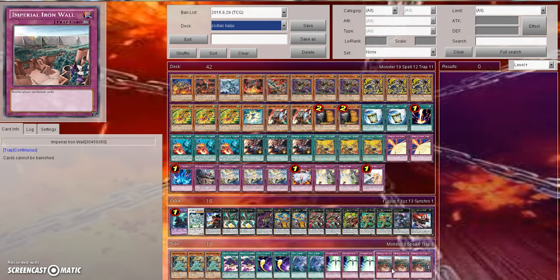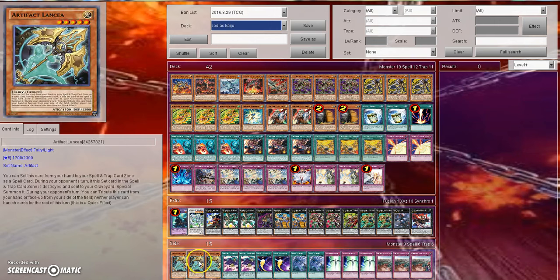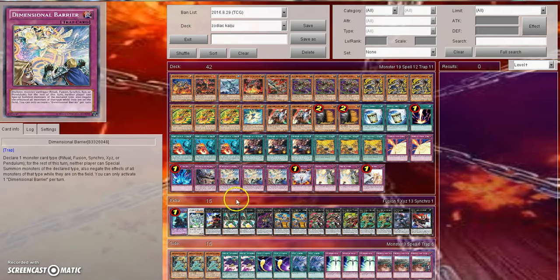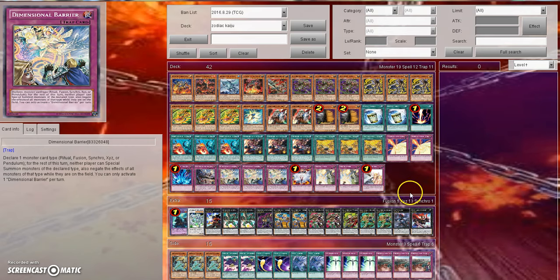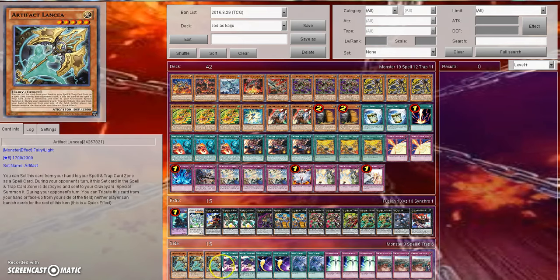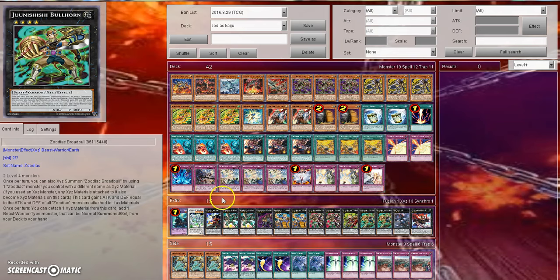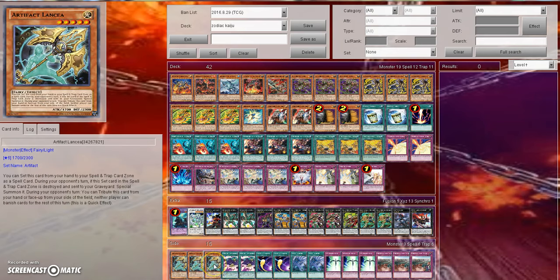On the other hand, Artifact Lancia and Imperial Iron Wall are cards I very much don't mind siding, because they're a generic side deck option that is good against the majority of things that rely on banishing — not just Infernoid, but any other deck. For example, Zombies with Shiranui want to banish cards out of the graveyard to make a Synchro Summon. You throw in three Lancias and a couple of Imperial Iron Walls and you're good to go.